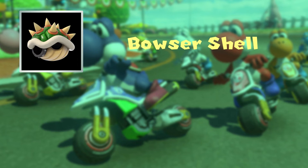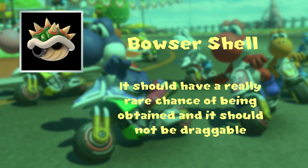Bowser Shell. This one is interesting for the fact that it is a souped-up red and green shell hybrid, and there's nothing really wrong with that. The only things are that this item should have a very, very, very rare chance of appearing — given that it will be available to everyone — and that it should not be draggable behind the player, as it is quite a strong shell.